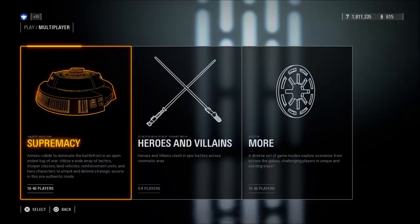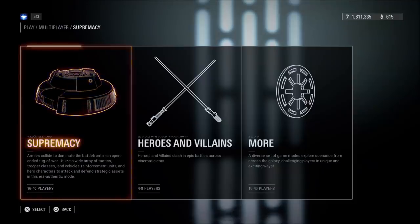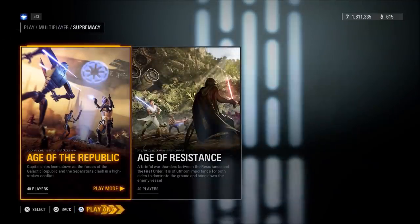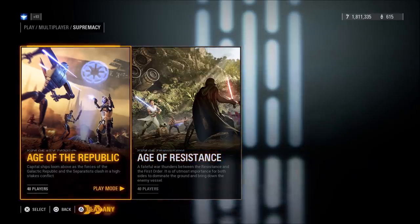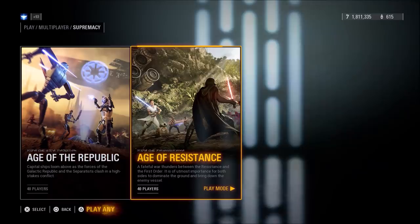Supremacy mode got its own tab because it now has an era selector just like Co-op mode, where you can choose to either fight in the Age of the Republic or the Age of the Resistance. In the next couple of months, this tab will be completed with the Age of Rebellion, where we'll be able to choose to fight in all three eras in Capital Supremacy.